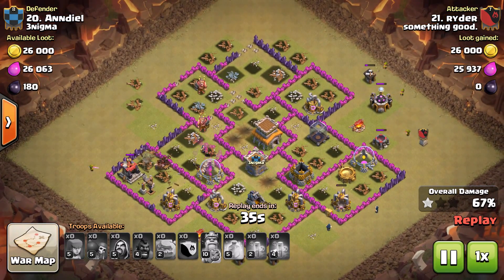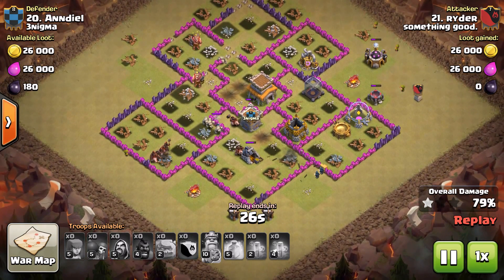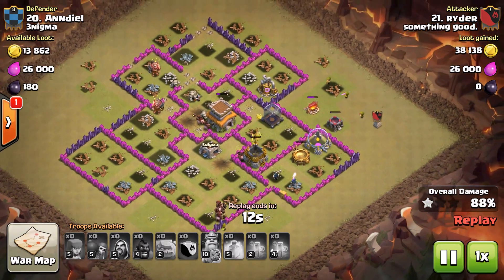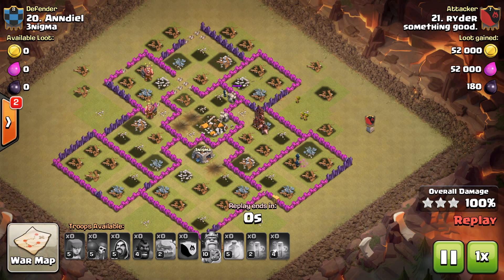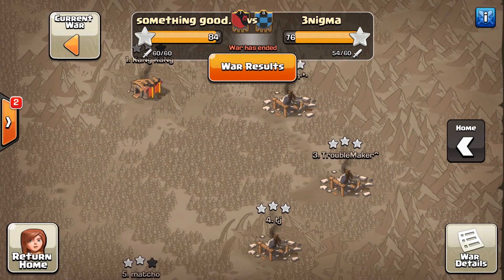So a couple different attacks there. You saw Firefist choosing to go the Govaho route with golems, valkyries, and hogs — and a PEKKA on both those attacks too. Ryder kind of went more the Gohowi where you have golem, hogs, and wizards to basically take out everything. Both of them very strong now at Town Hall 8. Just wanted to highlight a couple of Town Hall 8 attacks during this co-op war. Nice war. Another three star there — very nice work Ryder. Final score 84-76.